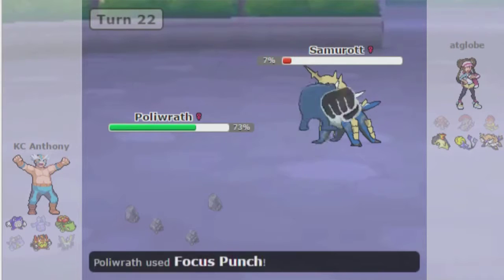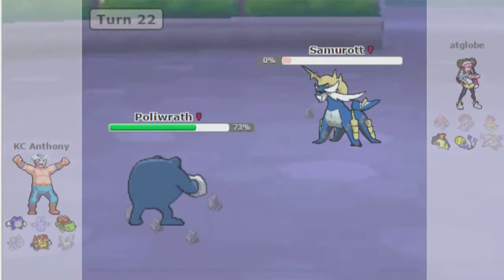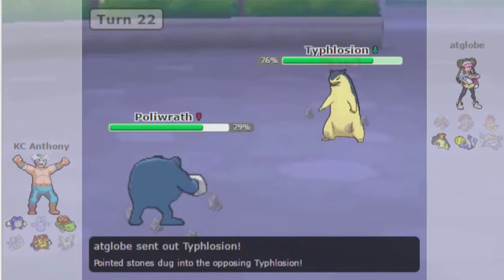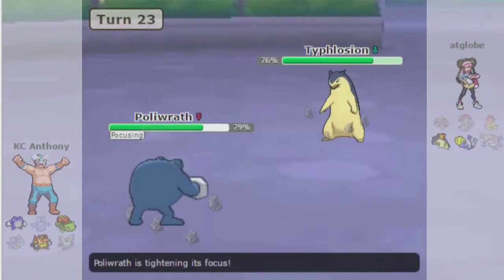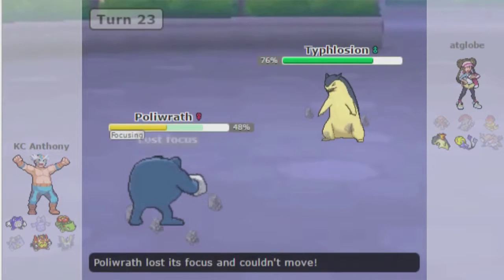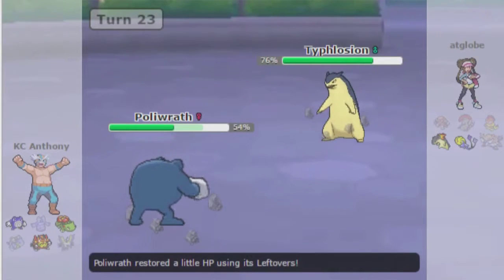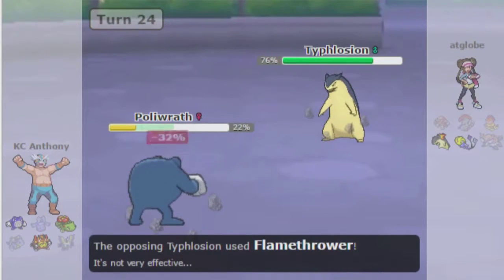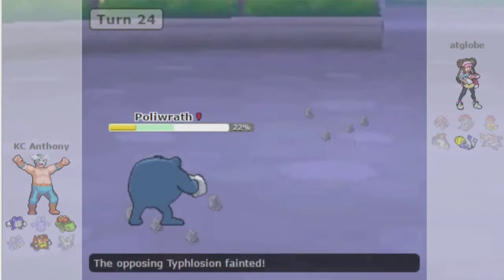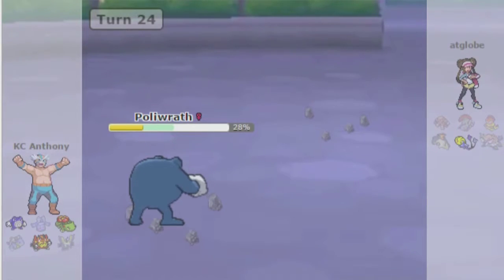I go for the Focus Punch here. The first Focus Punch didn't kill, which is very anti-climactic and very upsetting. Then I completely forget how Focus Punch works and go for it unprotected — I should have used Sub that turn so I'd be able to land the Focus Punch. I was really excited to maybe get a Focus Punch kill, and in the end it's still not going to happen. It was so upsetting.